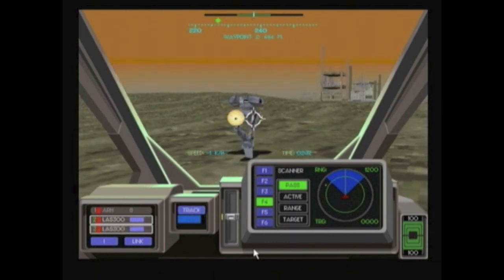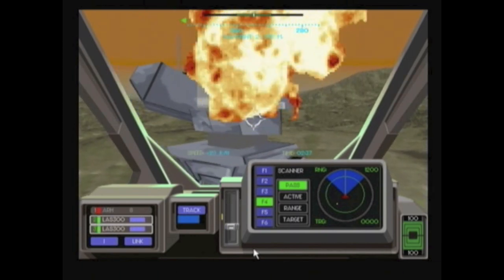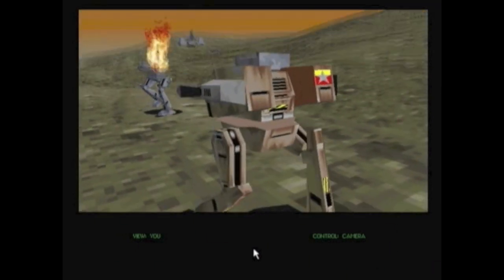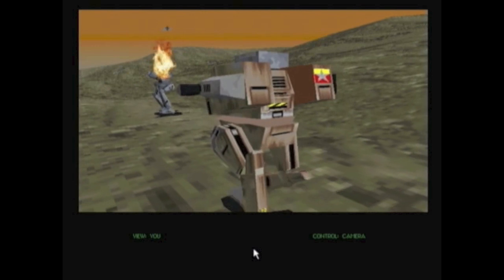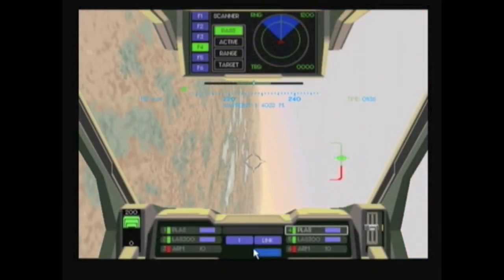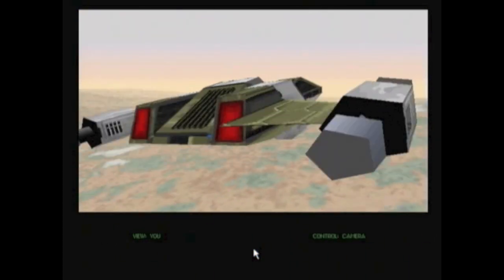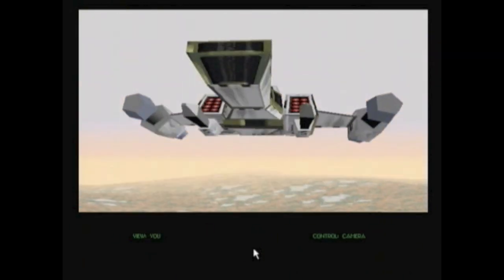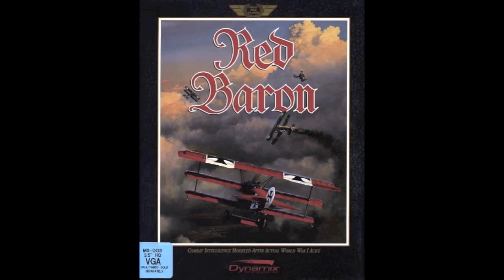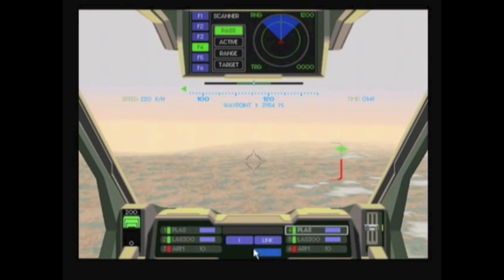One of the standout features of Earth Siege 2 was a branching mission structure that allowed you to sometimes fail a mission without failing the game overall, which was really nice for players who struggle sometimes. Another neat feature was the addition of an air vehicle called the Razor, which allowed you to add air support to your missions. Dynamics had created classic flight simulators like the Aces, A-10, and Red Baron games, and it felt like they incorporated that legacy into this one — a nice inclusion.